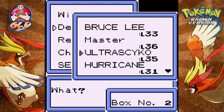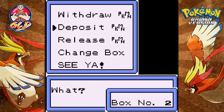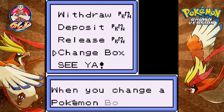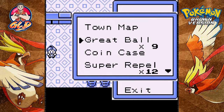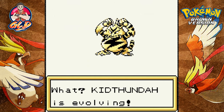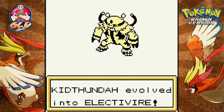There is a Pokemon here that I'm probably going to have to part ways with for a while. I can't part with Bruce Lee since I'm really attached to all these Pokemon, so let's go with Hurricane, mainly because it's a flying type. I did capture a Marowak, and now I want to go straight to box number two and grab Kid Thunda. We got an electricizer over at the power plant, so we can evolve Kid Thunda right here.